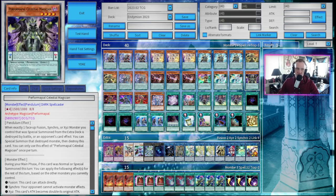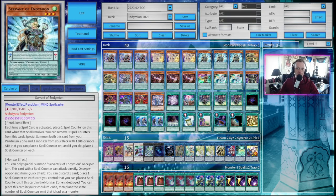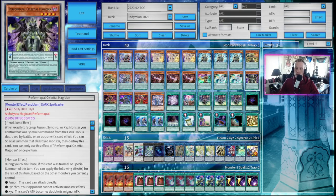We have the rest of the Magician package. One copy of Performapal Celestial Magician — when exactly one face-up Fusion, Synchro, or Exceed monster you control that was special summoned from the extra deck is destroyed by battle or an opponent's card effect, you can special summon that destroyed monster, then destroy this card. The monster effect: during your main phase, if this card was normal or special summoned this turn, you apply effects based on the other monsters you currently control. If you control a Fusion, this card can attack directly. If you control a Synchro, your opponent cannot activate monster effects. If you control an Exceed, this card's attack becomes double its original attack. And if you control a Pendulum — which is most likely what's going to be on the field — during the end phase, add one Pendulum monster from your deck to your hand. This is an easy way to have a follow-up for your next turn, like grabbing another Servant of Endymion.